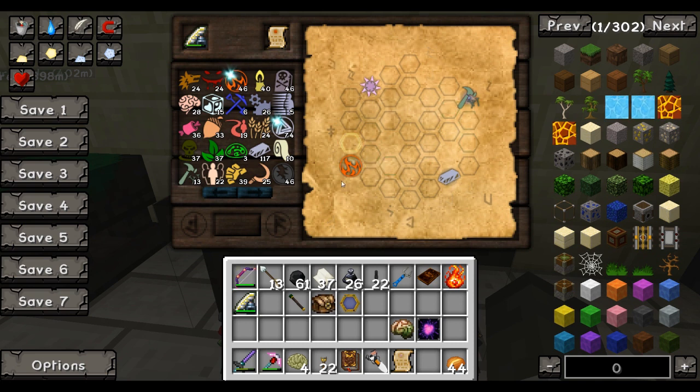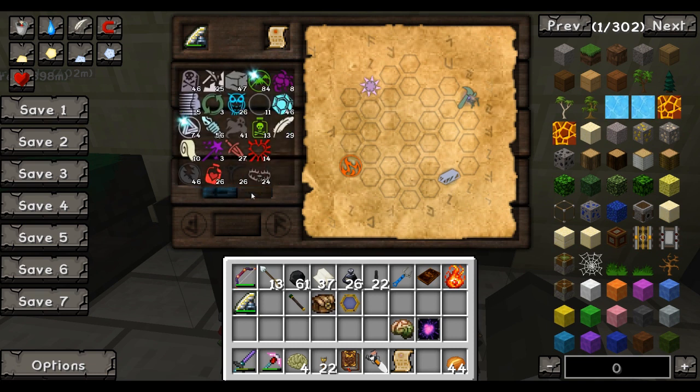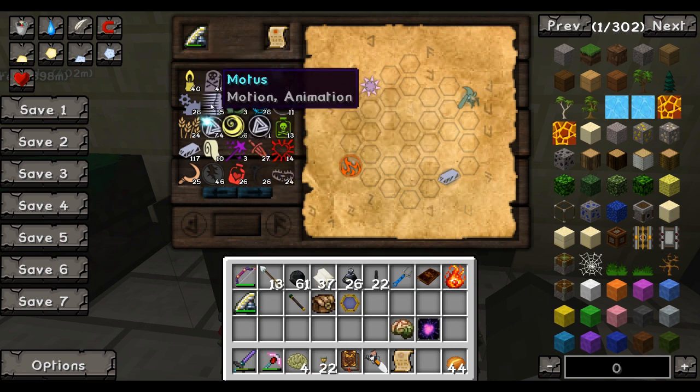Basically I have to connect these nodes using other aspects which either make up or are made up of the connecting node. I have to get from Ignis, which is a base one, to Metallum. And you don't have to make one line like previously with the scribing tools - it had to be a line, you couldn't spider out. This one it doesn't matter, as long as they connect. Metallum is made up of air and stone. Stone is made up of Terra, and Terra is a base, so that won't necessarily get us that far.